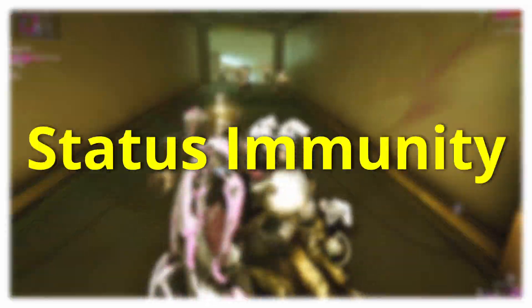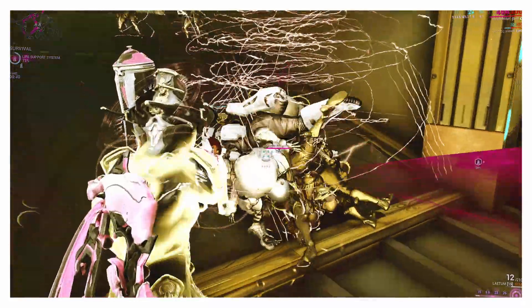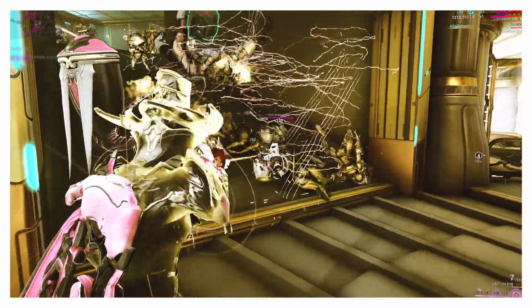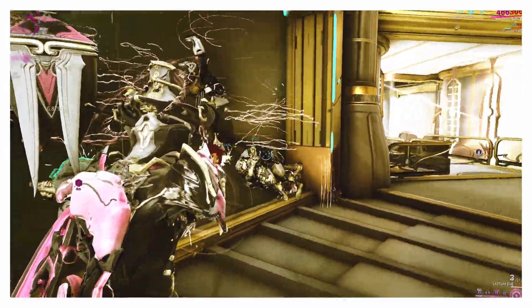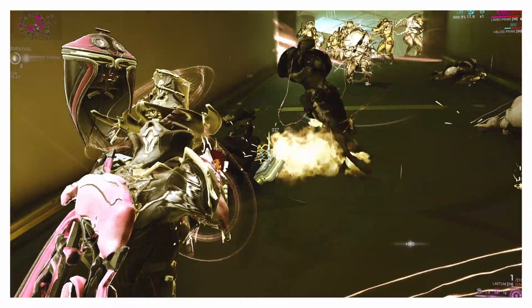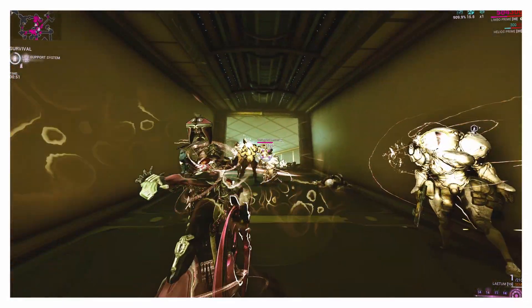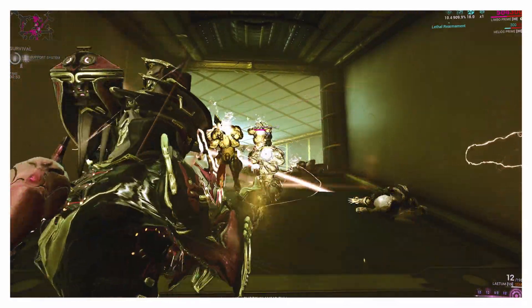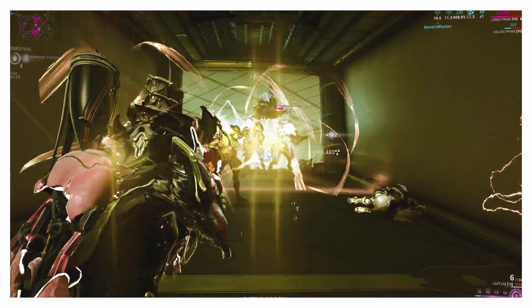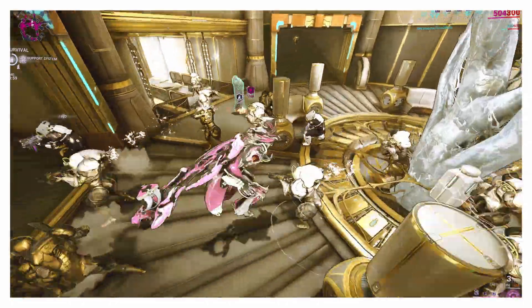My third tip is going to be status immunity. Status immunity will allow you to negate the status procs, and for most Ximi a lot of their damage that you would otherwise take — this completely negates the threat of the magnetic Ximi, the energy leeches, as the worst of it comes from the actual mag proc. The actual damage from it is fairly negligible.